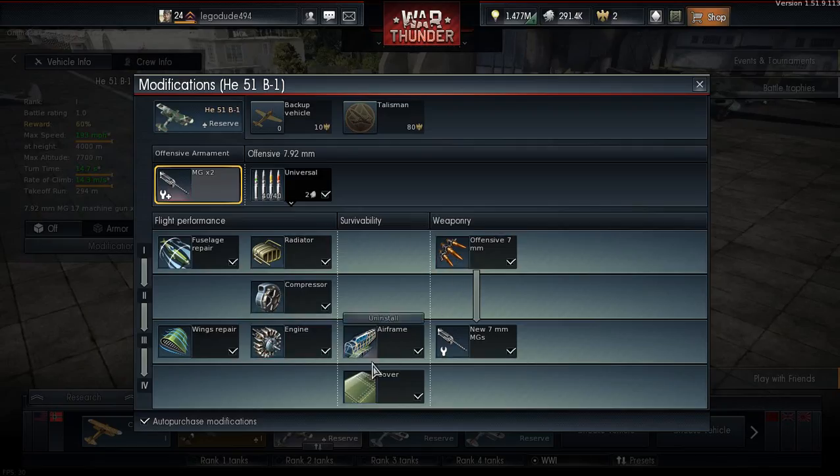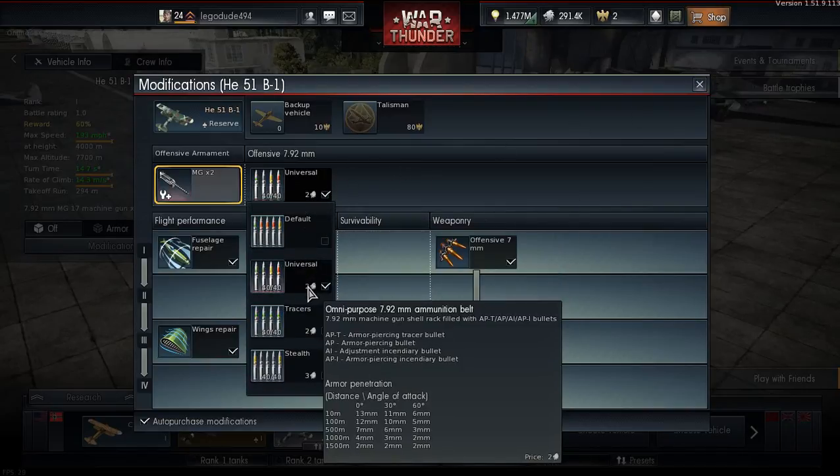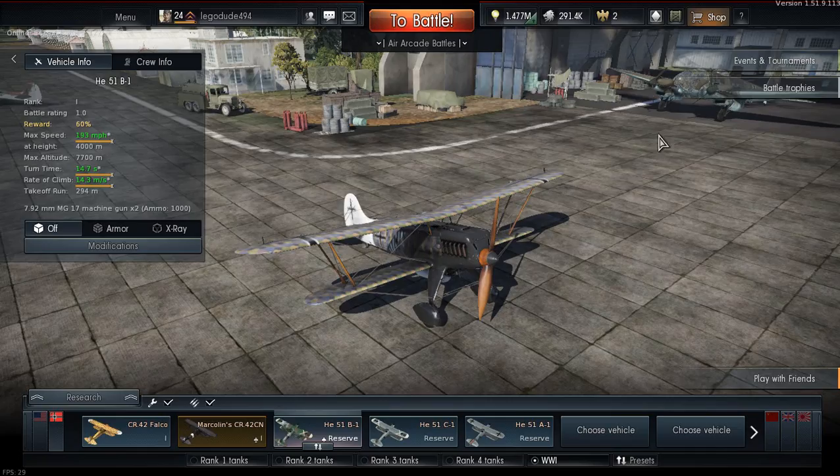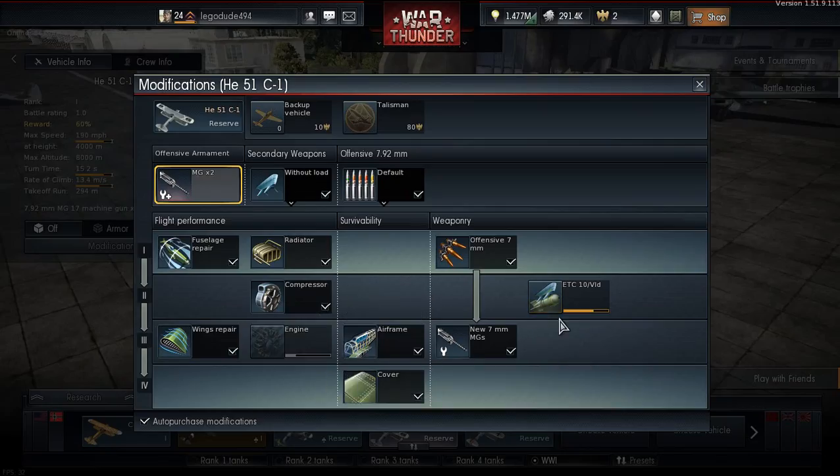Let me check the modifications. I have everything for this one - nice! Going with Universal. Yeah, researched everything for that one. What about the C1 modifications? Researching bombs, then going for engine, then that'll be it. For the 51A1 - engine, then we need offensive 7mm, and then the new 7.92mm.